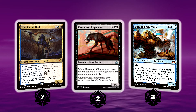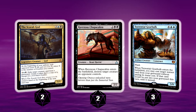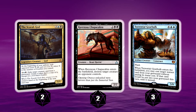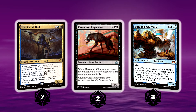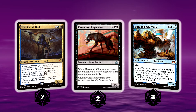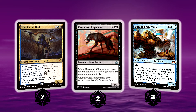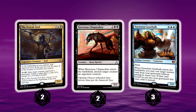Let's start off by looking at the creatures. We have two Scarab God, two Ravenous Chupacabra — probably one of the breakout cards from Rivals of Ixalan — and the good old faithful Torrential Gearhulk. Scarab God can certainly win your games; Torrential Gearhulk can certainly win you games as well. When the Gearhulk comes in, you can cast an instant card without paying its mana cost. Ravenous Chupacabra can come in, destroy a creature, and you get a 2/2 body as well.